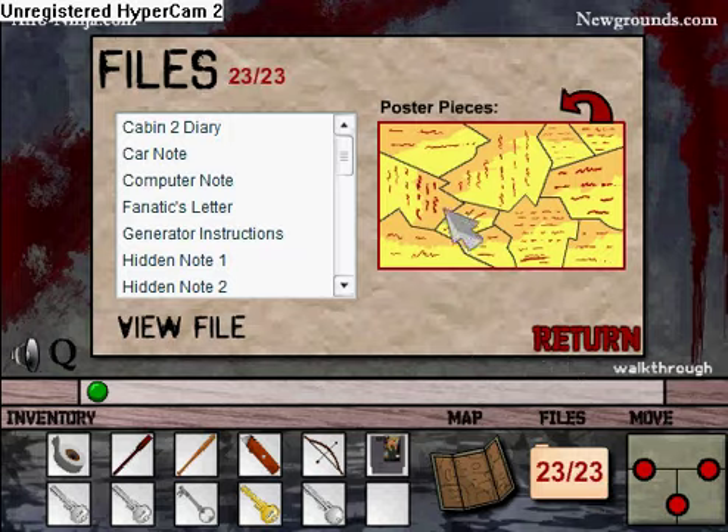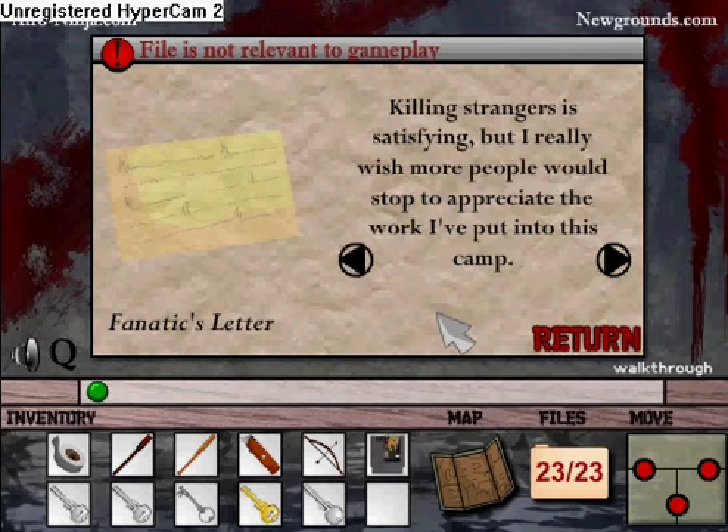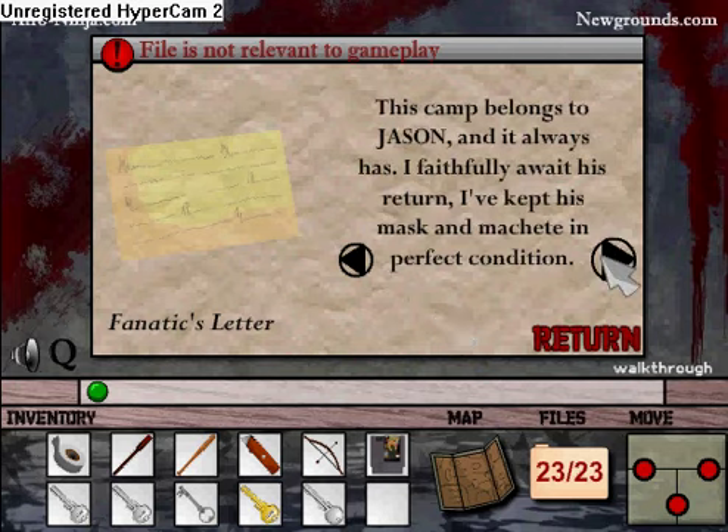Here's the file thing — it turns 2323. And now I'm clicking the poster pieces, and it says: if you're reading this, congratulations, it means you're more resourceful than the others and you're not dead yet. Telling strangers is satisfying, but I really wish more people would stop to appreciate the work I put into this camp. This camp belongs to Jason, and it always has. I faithfully awaited his return.